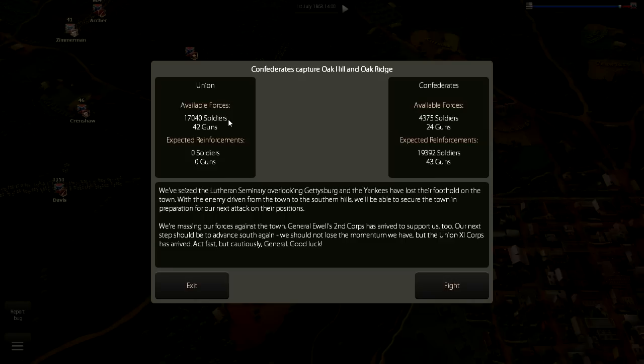The scenario shows the Union starts with about 17,000 soldiers and 42 guns. We start with only 4,300 soldiers — basically General Heath's division — and 24 guns. However, we have 19,392 soldiers as reinforcements with 43 guns coming in, so we will outnumber the Union once our reinforcements arrive.